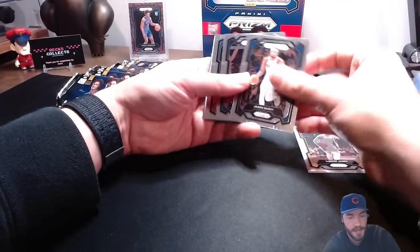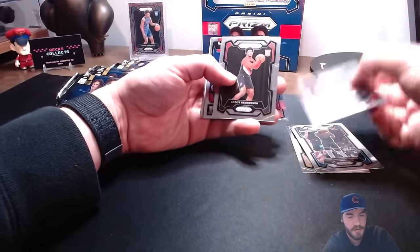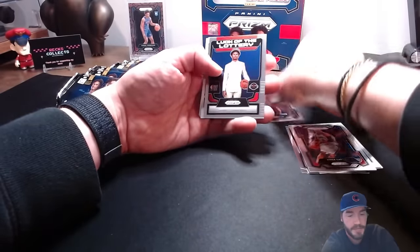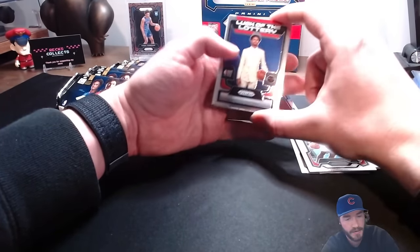LeBron Hardy, Karl-Anthony Towns, Keontae Johnson rookie card, Vince Carter, another Scoot rook, luck of the lottery - Amen Thompson, there we go! Non-silver but not bad. And then we got two backwards cards.